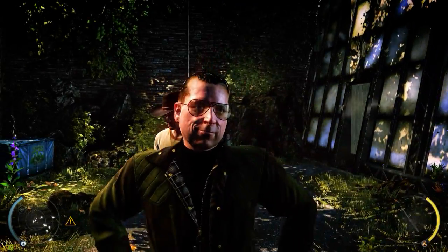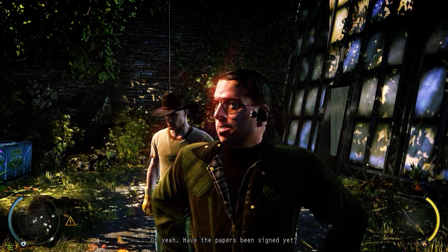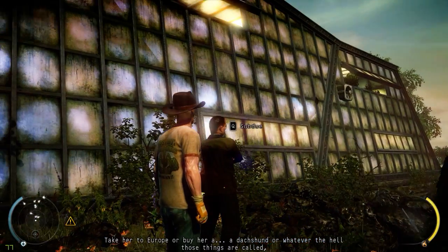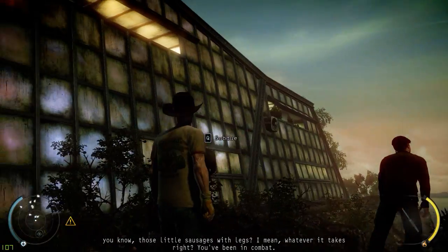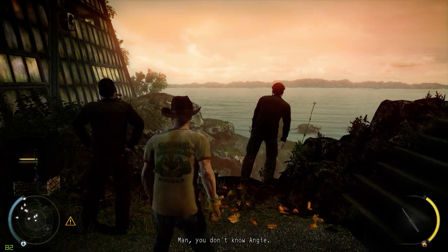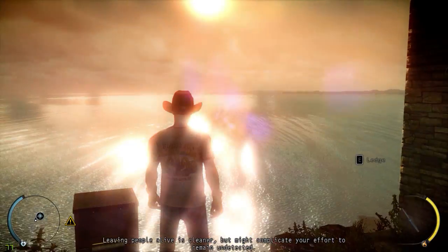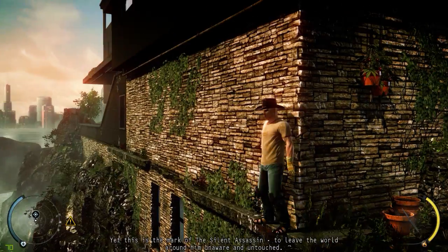If you can kill them or sneak past — the choice is yours. I've been sleeping on a couch since Angie kicked me out. Have the papers been signed yet? Yeah, the lawyers are still at each other's throats. Change her mind, make it up to her. Take her to Europe, buy her a dachshund — you know, the whole sausage with legs. Whatever it takes, right? You've been in combat — how hard can this be? Leaving people alive is cleaner, but might complicate your effort to remain undetected. Yet this is the mark of the silent assassin — to leave the world around him unaware and untouched.